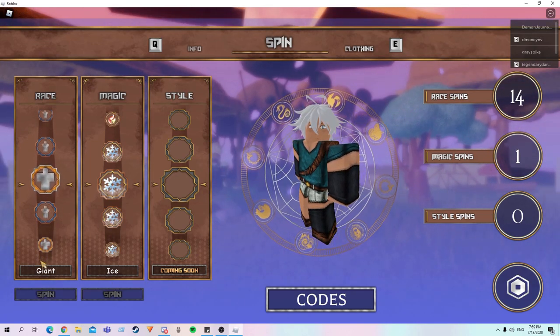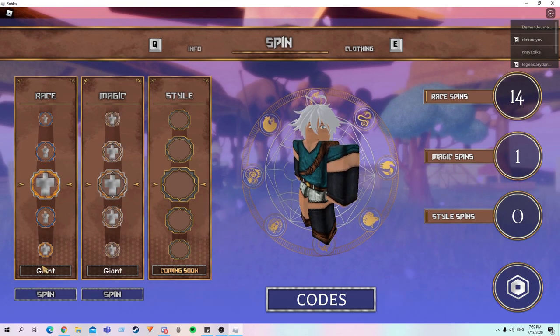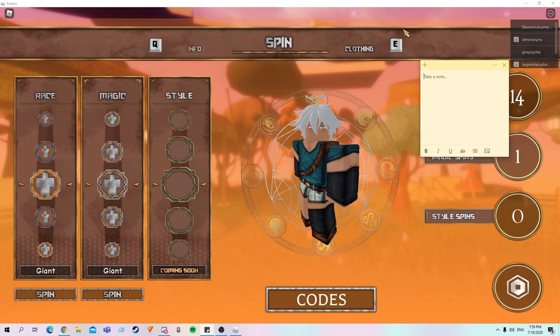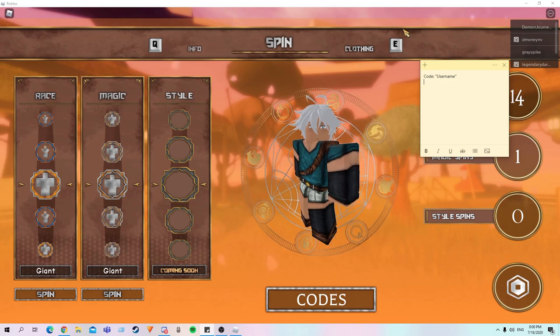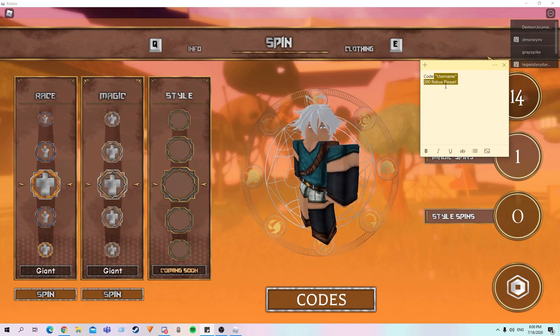By the way, the code for today — let me write out the code for y'all real quick. And these are all the spins. The code for the 200 Robux is your name. So just write your Roblox username, and then write '200 Roblox please.' All you gotta do is put your username and '200 Roblox please.'